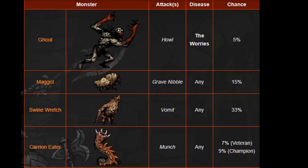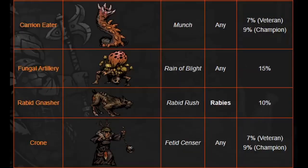Carrion Eater is very interesting — it will give you any disease, and it increases 2% from veteran to champion: 7% for veteran, 9% for champion. Fungal Artillery is 15% — not terrible, but you don't want to leave those alive too long. That ability is Reign of Blight, and it does have other skills so you won't get one if they mark.